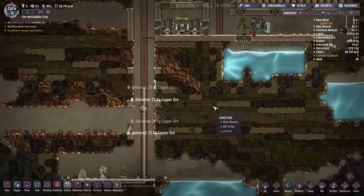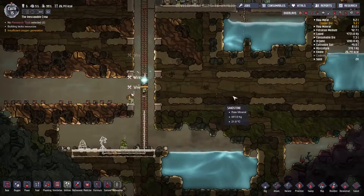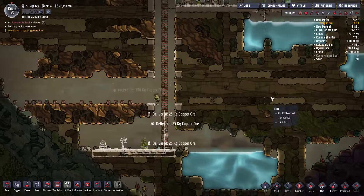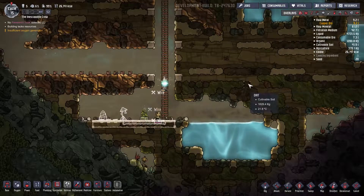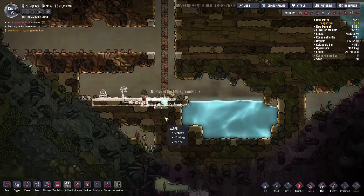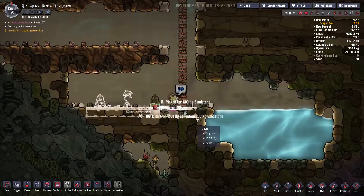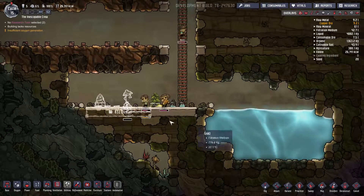Finish what we have started here. We can start scrubbing some of the carbon dioxide down here. And there's plenty of copper here to get everything built. So you're building the wires before you're building the tiles. Okay. But it's getting built.